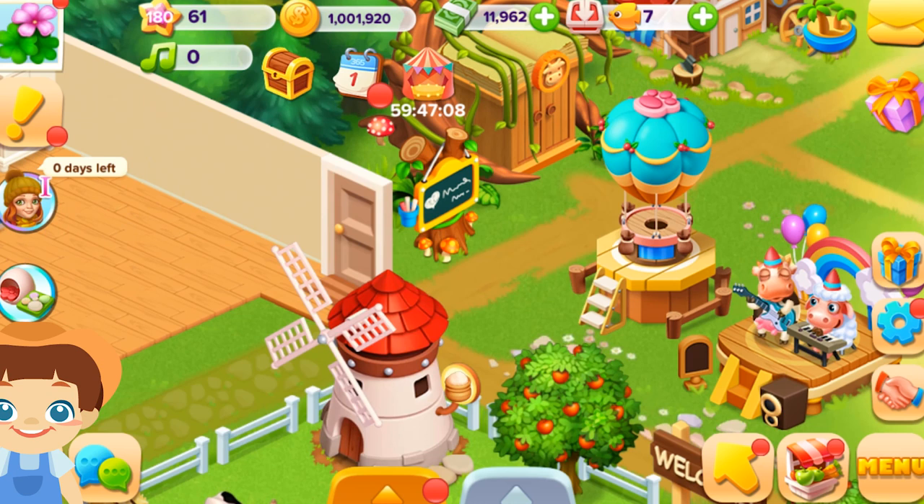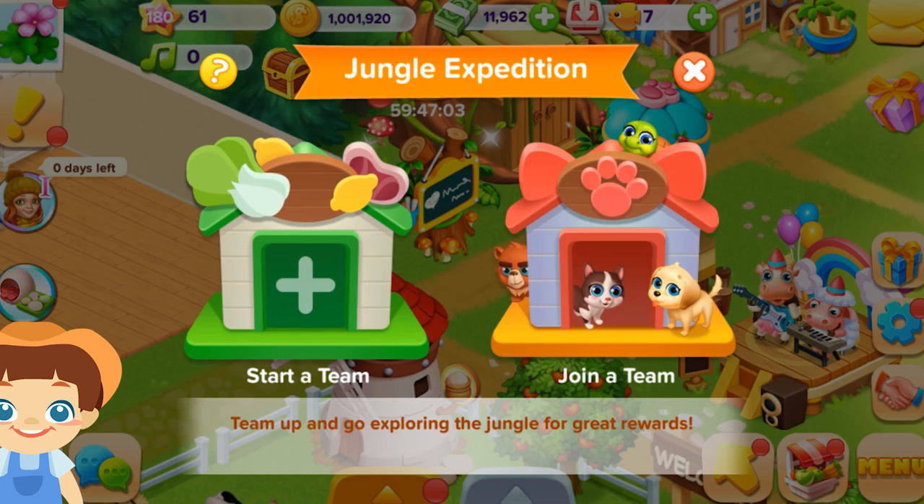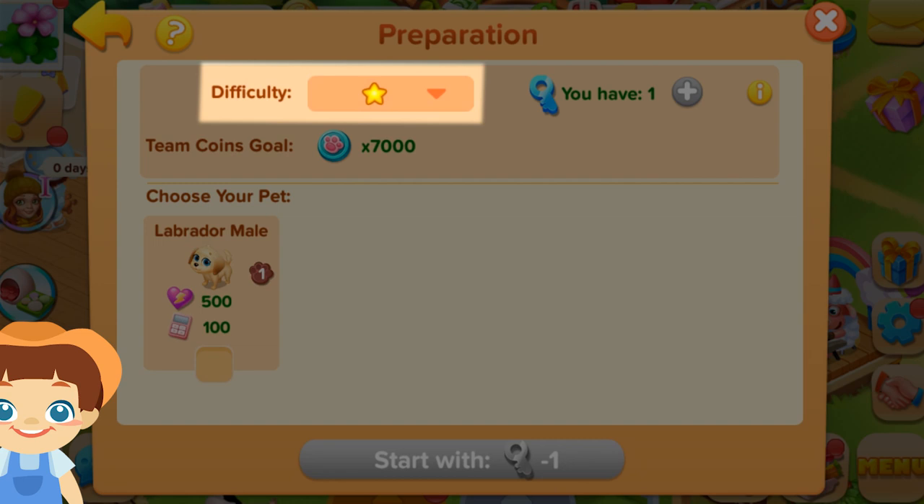First of all, tap on the Old Farmers Fair entrance. There you can choose to start a team or join a team created by other players. Choose the difficulty on the upper part and then select a pet to start the team.